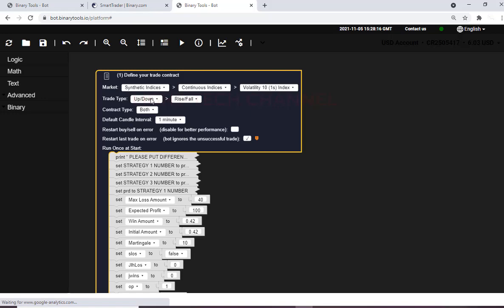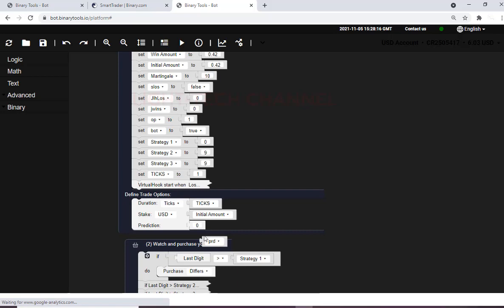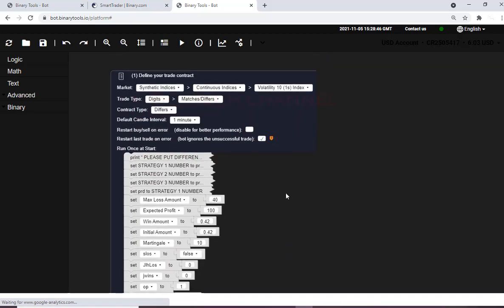I will add the setting of digit match and differ — much and differ — then put here 'differ.' Don't forget to come down here after changing that; the prediction block will be out of the prediction area, so you need to bring back that block of prediction. Remember this: without this, your bot will work differently. Remember to plug this back in.